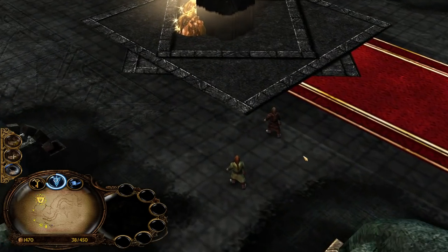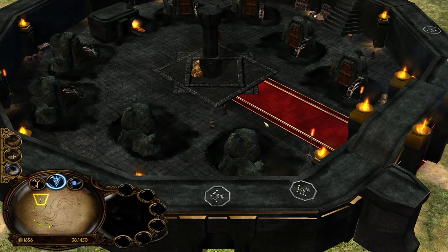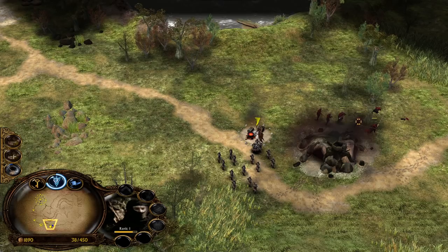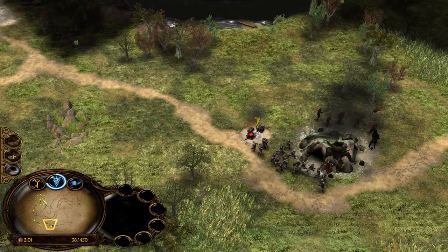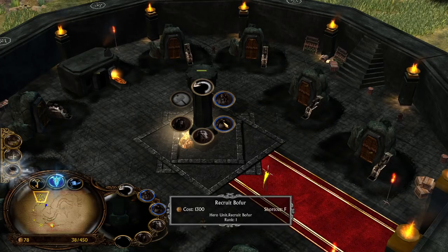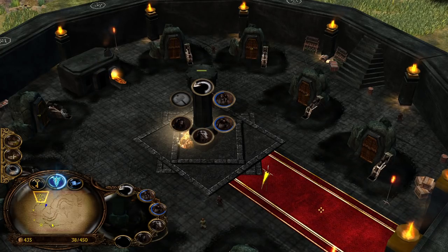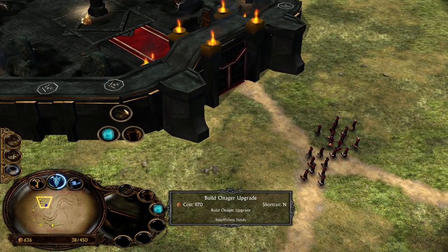There are also a couple of village-like decorations inside your castle — they don't do anything, they're like statues, but you can see them on the mini map. We are against Haradrim spearmen, so that has to be Mordor. For heroes we have the chance to recruit Bofur and Bifur — they cost pretty much the same — and also Gimli and his daddy Gloin, who is even more expensive than Gimli.